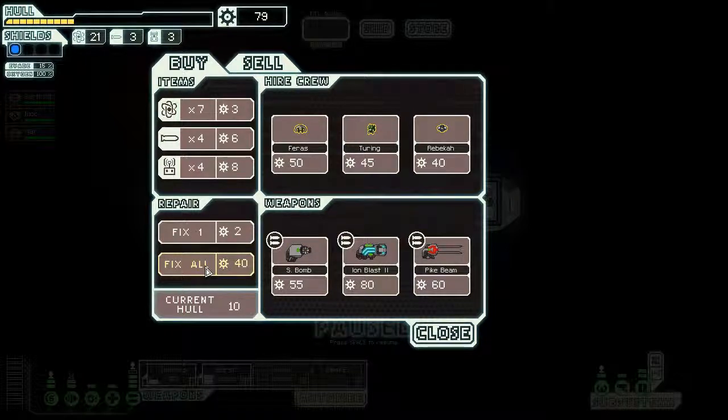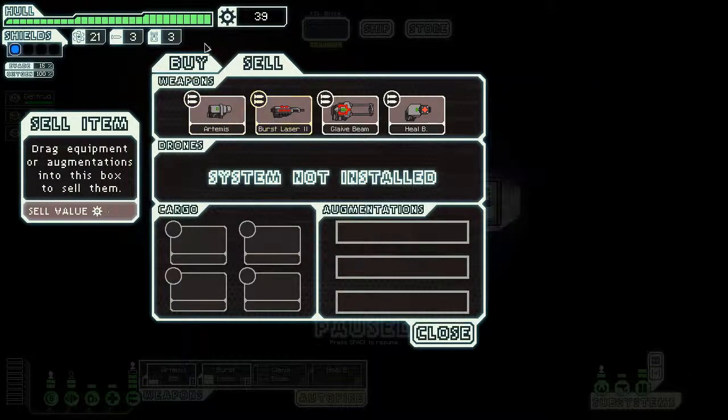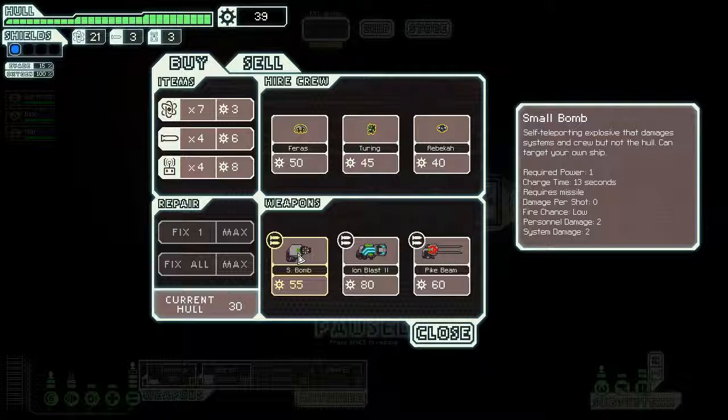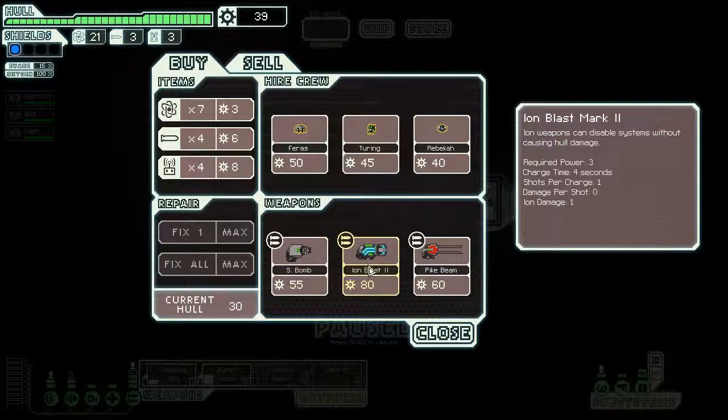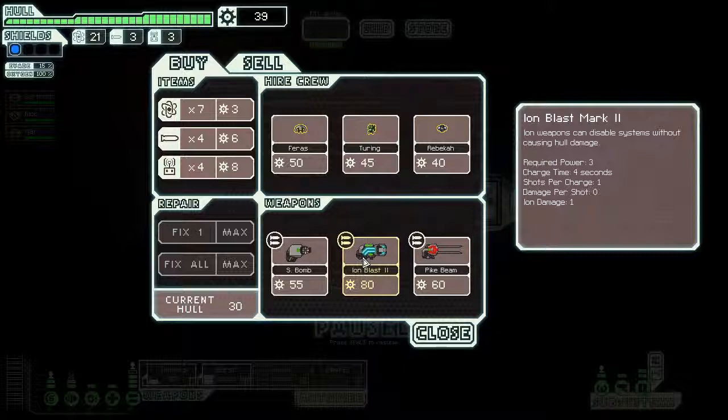We could even sell some things. Healing Burst is worth 20. The glaive beam should be worth a lot — 60. Burst laser's pretty good. What have they got for sale? They've got an S-bomb: self-teleporting explosive that damages your systems and crew but not the hull, and you can target your own ship. Actually I can see why — if you wanted to kill anyone that's teleported onto your ship, close off all the doors so they can't move, then send the S-bomb. That's quite cool. Ion Blast 2 — ion weapons can disable your systems without causing hull damage. I've used this before in a past playthrough, wasn't a big fan. I like to cause big damage.